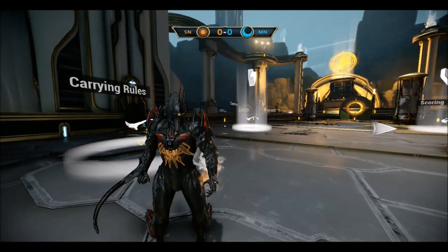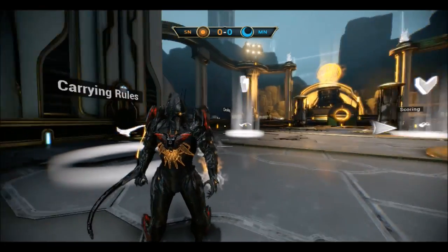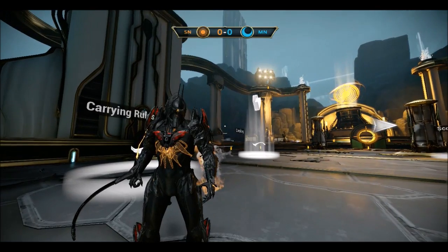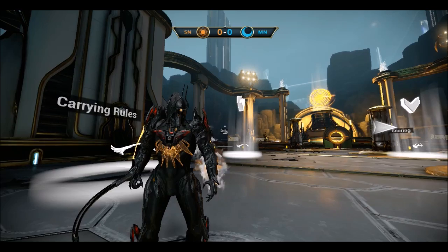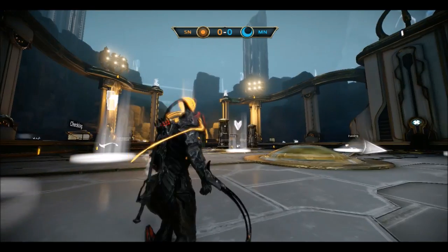Your colors will match your team — orange is for the Sun team, and blue is for the Moon team.